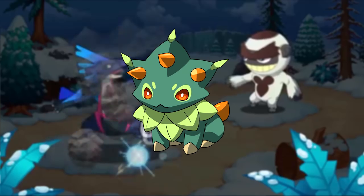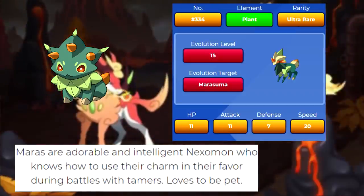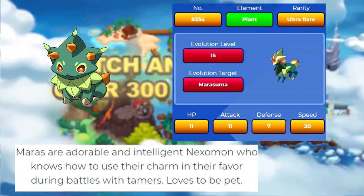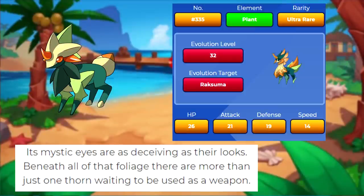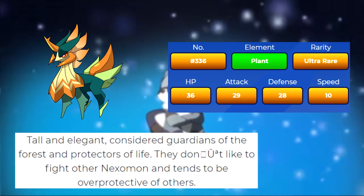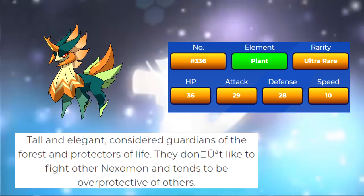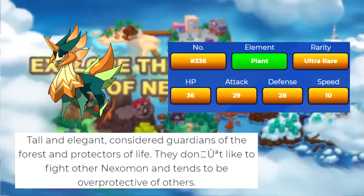Next is Mara, the Plant type starter. It's also kind of looking like a cat. It's described as being charming and intelligent and uses said charm for its own benefit — basically my cat. I think the Plant type has a very strong set of designs, and I like what they did with the sort of leaf mane they gave Mara. After leveling it up to level 15, it evolves into Murasuma. Murasumas are full of deception, from its mystic eyes to its body underneath the foliage, ready to strike with its multiple horns. At level 32, it evolves into Roxama. Roxama are described as tall and elegant creatures, said to be guardians of the forest who prefer not to fight with other Nexomon if possible. On a side note, it seems that Nexomon don't actually have special attack and special defense, which I'm not really sure how I feel about, because it's going to make a lot of them feel same-ish.